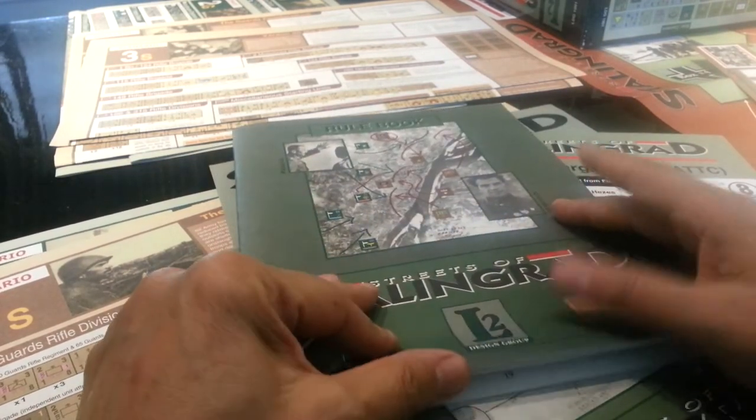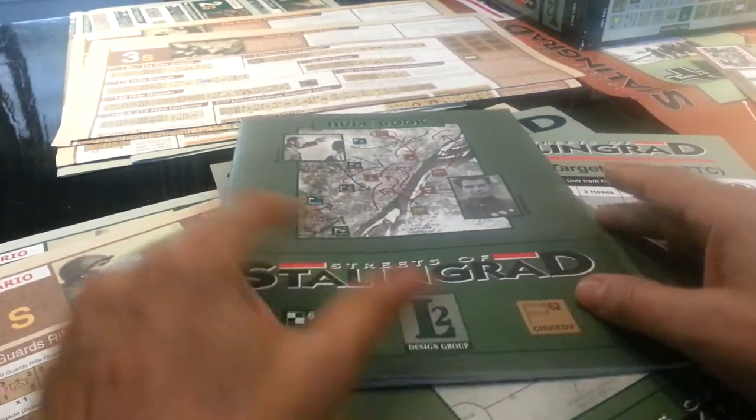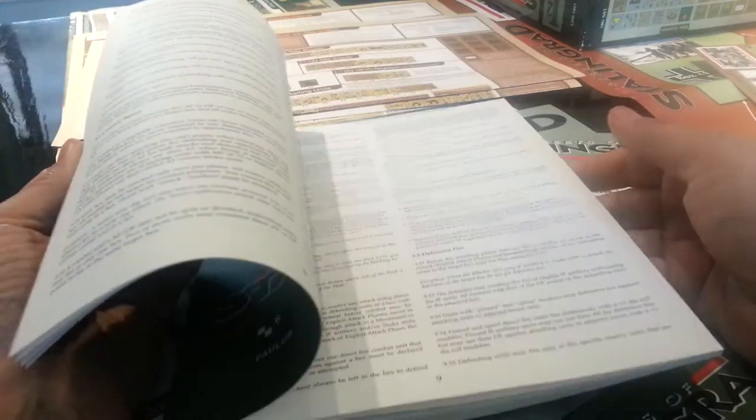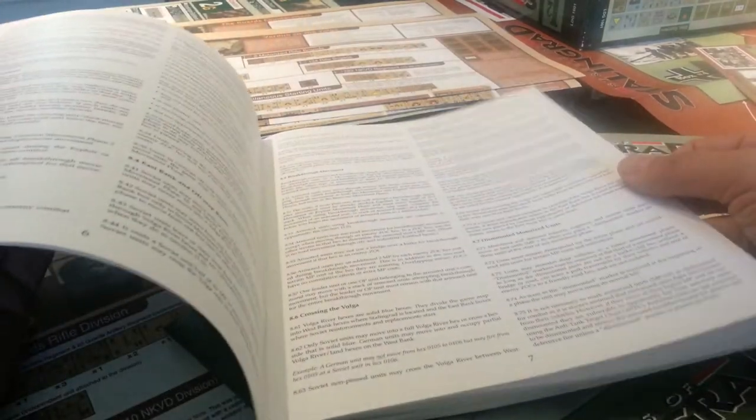Streets of Stalingrad L2 Edition Design Group Edition. A fairly beefy rulebook for this guy, well laid out though. Not too much by way of errata. In fact, there are designer notes on the index at the back. Really brings this down to about 24 pages of rules.